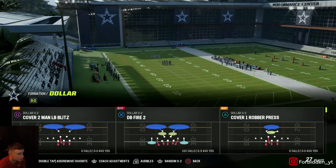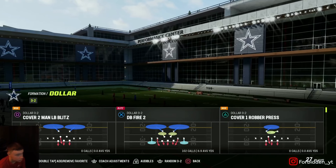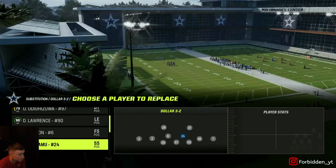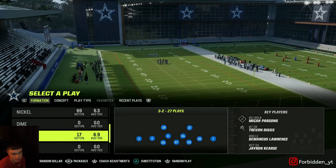Yo, what's good YouTube, it's your boy. Welcome back to another video. Today I'm about to bring y'all another blitz out of the Kansas City defense. We're gonna be in dollar and we're gonna be running DB fire two. Let me show you all my substitutions right here — I put two safeties in at linebacker and drop down Izzy and Donovan Wilson.